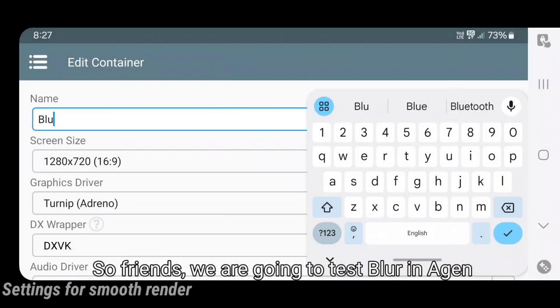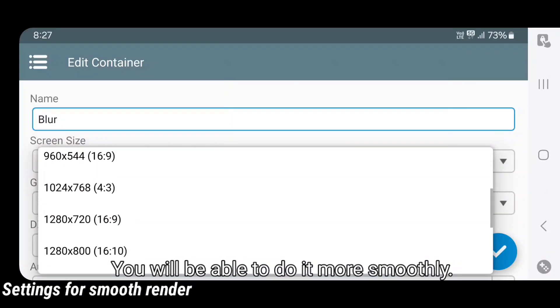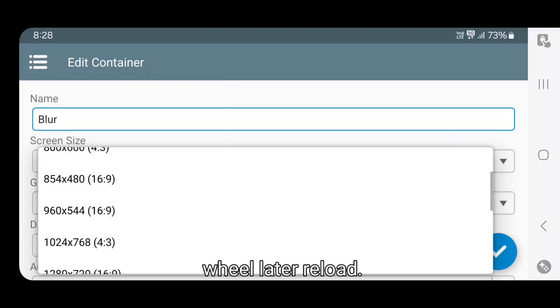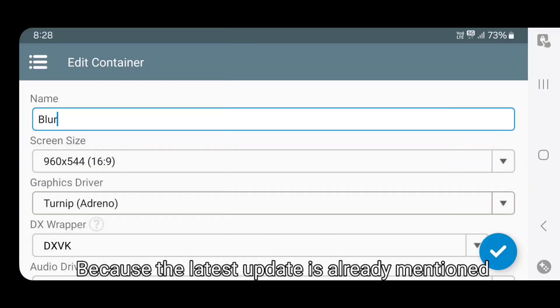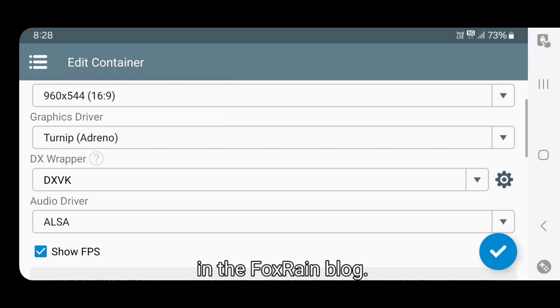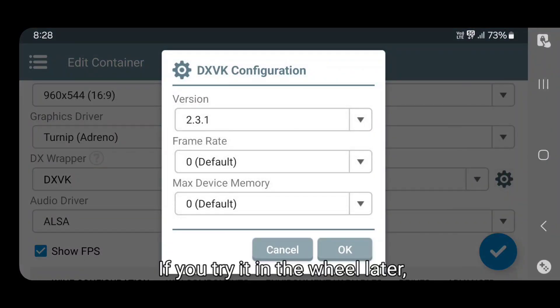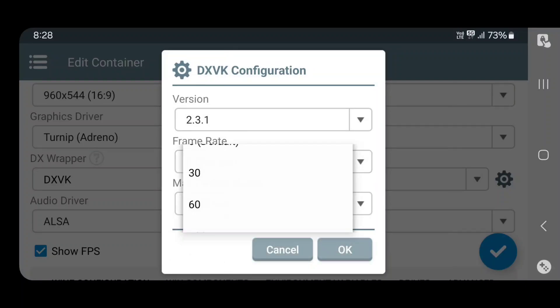So friends, we are going to test the blur in S23. This is a little advanced setting. You will also be able to do it more smoothly. If you have S23, then you will need to test the reload, because of the latest update. I have already told you about FoxRain's blog. From there you will also get some advantages. If you want to try it, I will give a link at the end of the screen in the video. Let's check it out.